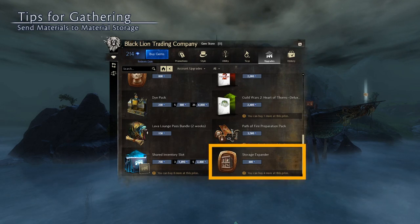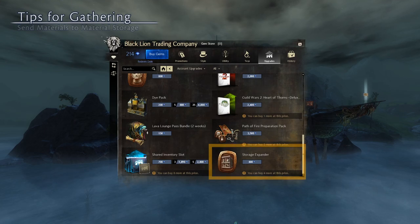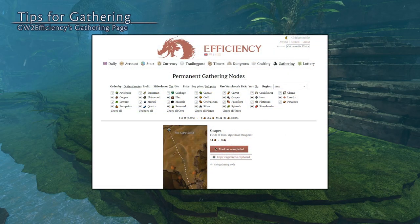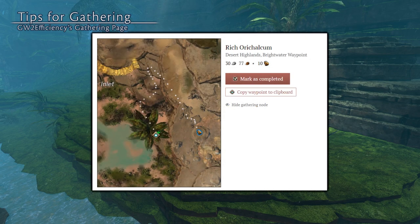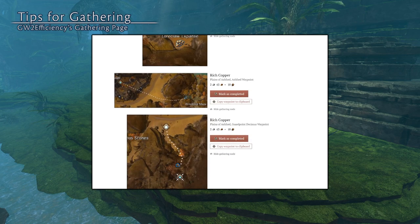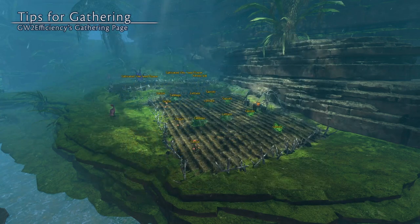Check the gem store for material storage expanders. Tip 5: there are permanent rich nodes and harvesting gardens throughout the world. GW2efficiency.com, which is a website run by another ArenaNet partner, has a great collection of all these resources. You can use the filters on the page to find exactly what materials you need, copy the waypoints to the clipboard for chat linking, view the map on how to get to that area from the waypoint, and then the expected profit for farming this spot. The permanent rich nodes can only be gathered once per day per account. I'll put a link down below so you can find that.